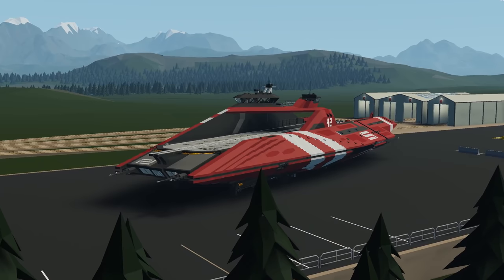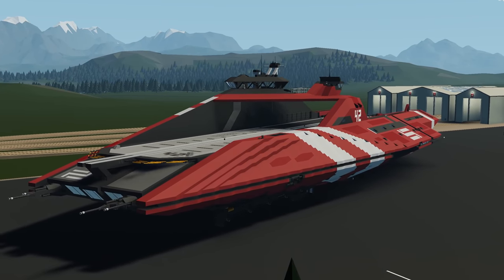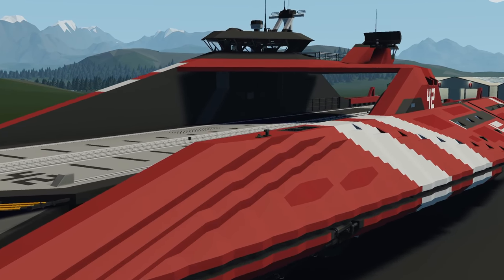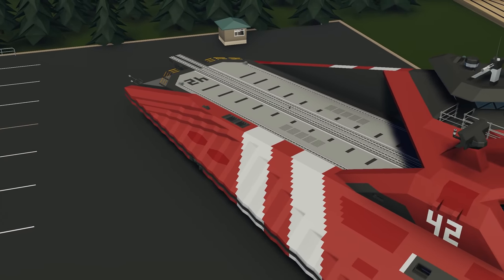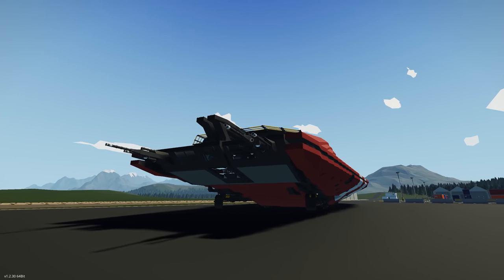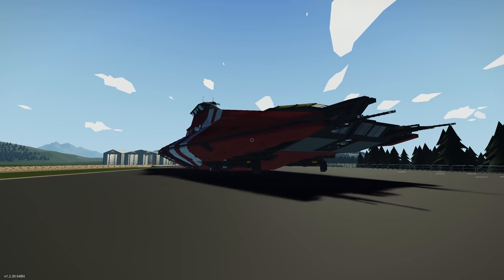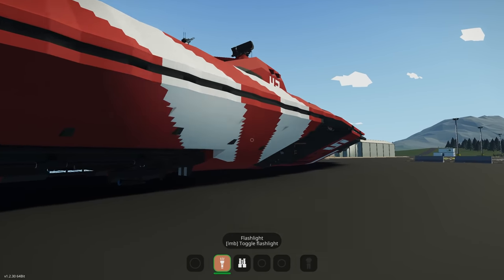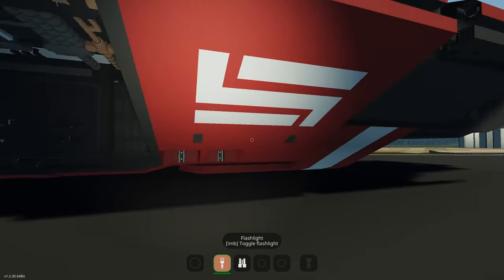Moving on to the next creation, we have the Mikata Class Lightweight Combat Carrier. This is a spaceship and carrier with a top speed of around 750 kilometers per hour. It includes cargo cranes, sliding decks, escape pods, and looks absolutely gorgeous from the workshop. Spawning in the creation — man, this looks very nice. Beautiful amount of detailing. You can see the bridge up there, apparently another bridge inside too. I love the paint scheme.